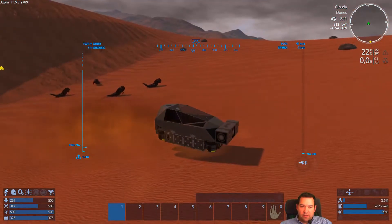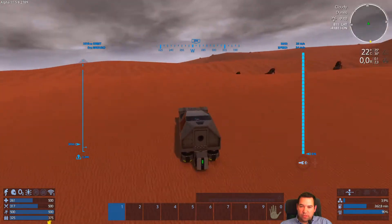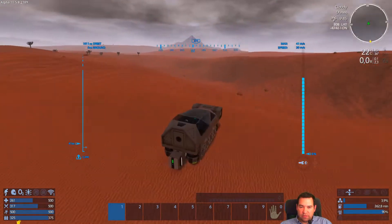These creatures are similar to insects — they will not attack you unless provoked, which means you either shoot at them or stay in their vicinity for too long.